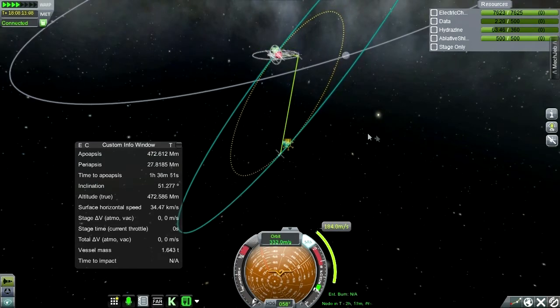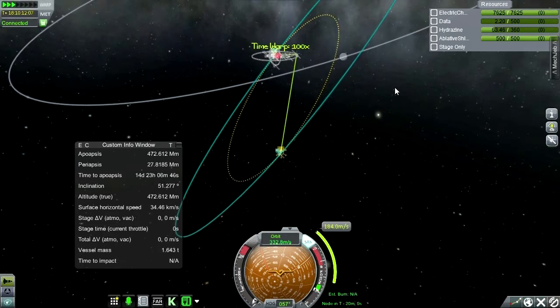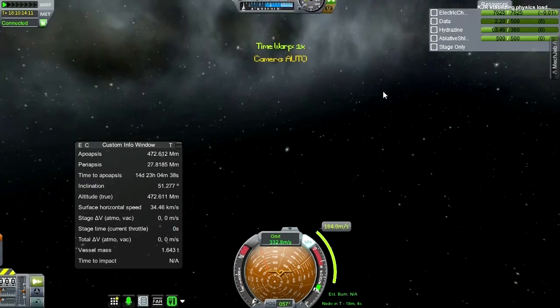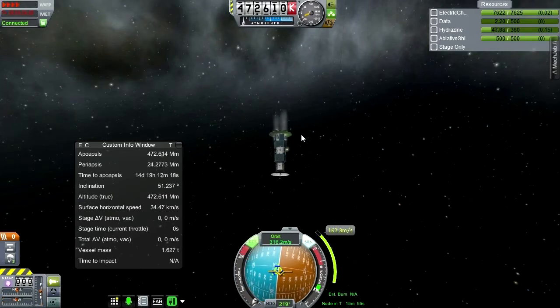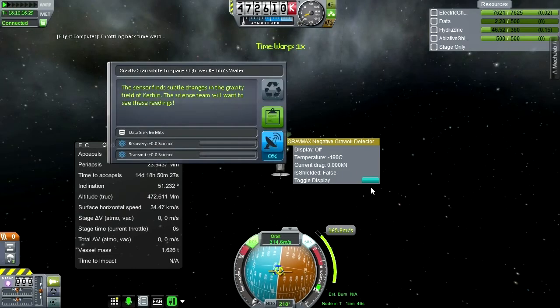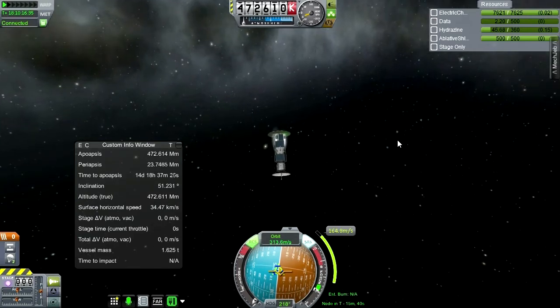Gotta be careful with time warping. Of course the time warp notches have been adjusted, so they're a lot faster than normal. Give or take 20 minutes won't make a difference in this case. Let's get to our maneuver. I wonder if a gravioli detector reading could be done out here — in space high over Kerbin's water. Not really helpful. We're going to have a little bit of space junk here, let's face it.